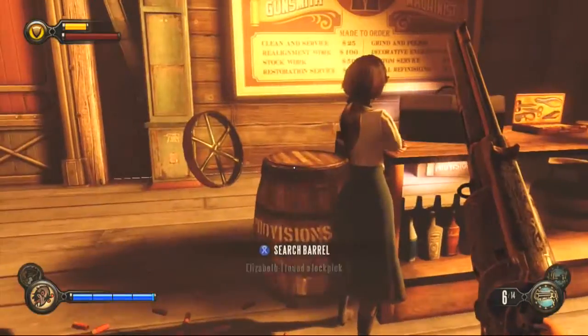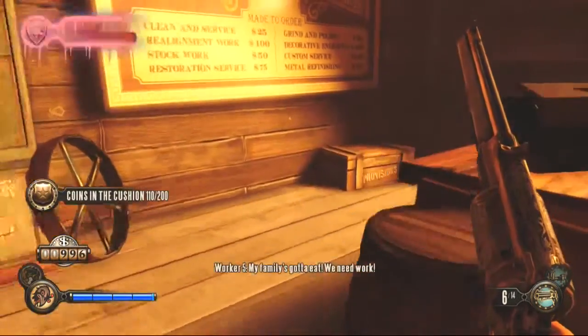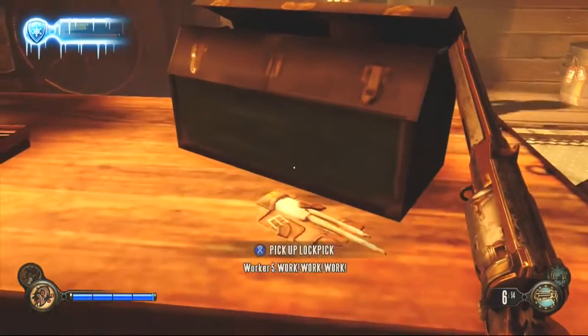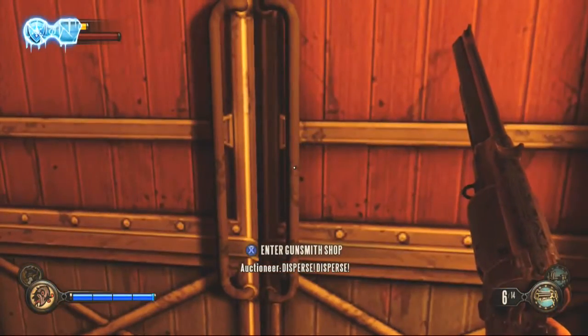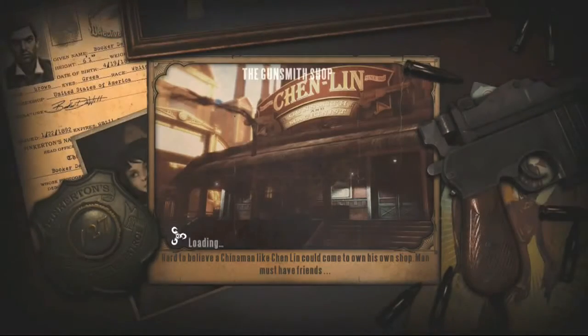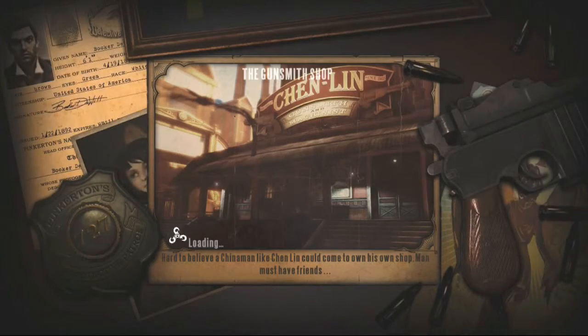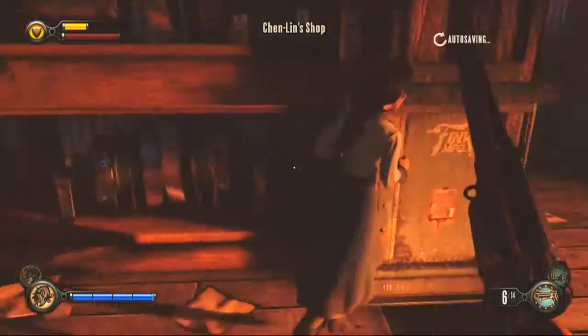There it is. Right, let's make a move now, let's do this. Sent to the gunsmith's shop. Leave the area. That's all weird, leaving the area. I'm guessing this gun is like a sort of revolver — looks like a revolver, but this is just a stronger pistol. I'm guessing it fires a lot slower though.